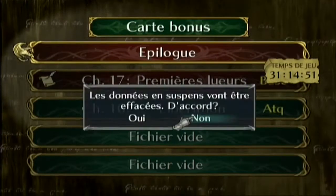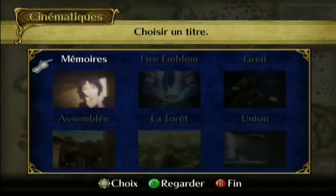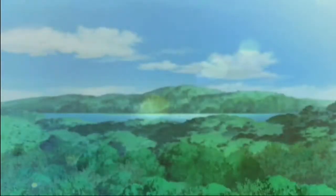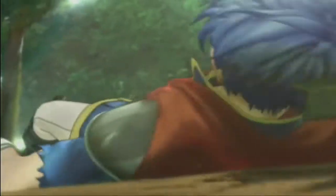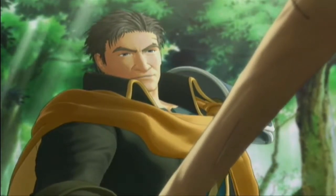Je vais faire la carte bonus. Je vais vous montrer les petites cinématiques parce qu'elles sont franchement bien faites. Par exemple le début mémoire, là où ça montre Ike qui s'entraîne avec son père Grey, pour que Ike devienne un fier mercenaire.